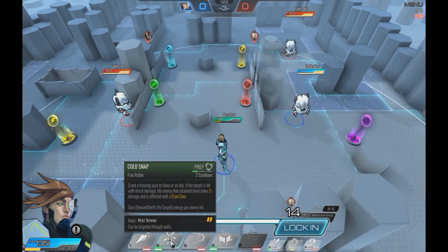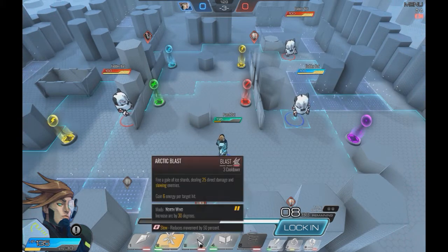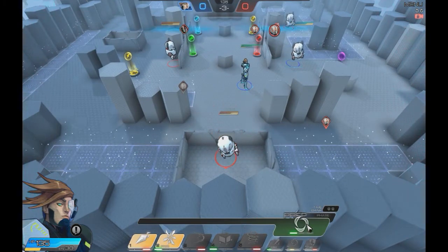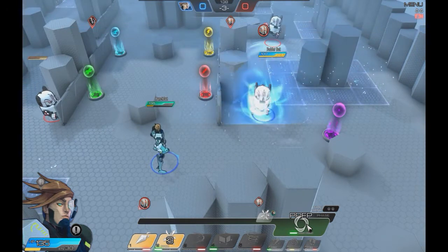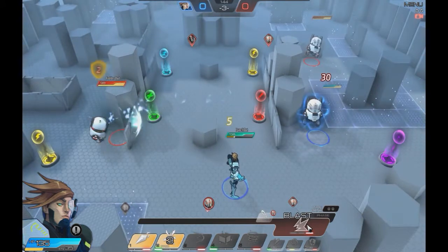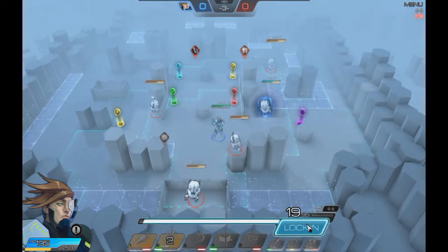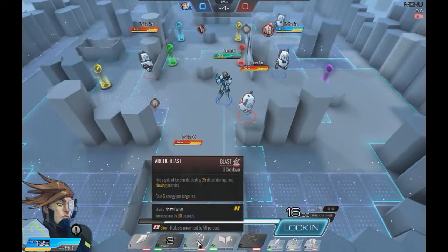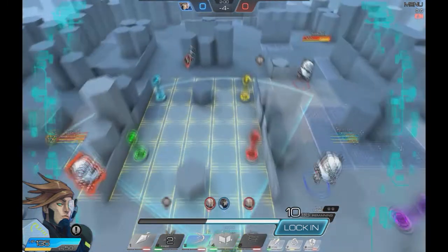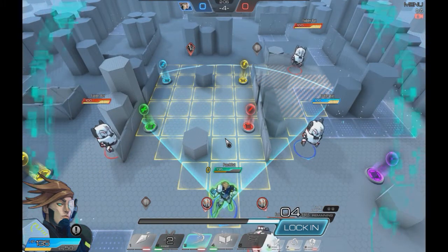His Cold Snap ability is just a free action, which means you can use it alongside another ability. When somebody hits him — for example, when a bot hits another that has the Cold Snap ability — I'm about 75% certain that anyone who targets that specific bot or freelancer all take damage. So anybody that attacks them takes 5 damage as well as receiving a Cryocore. And this is his arcing attack called Arctic Blast.